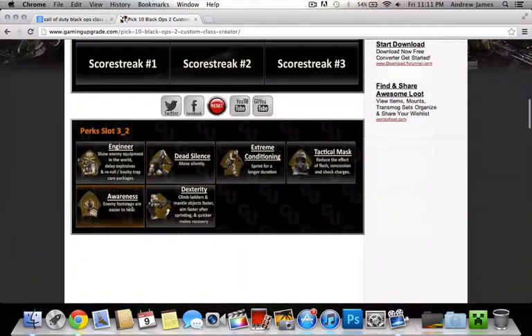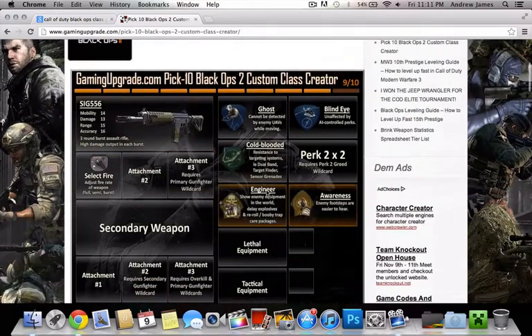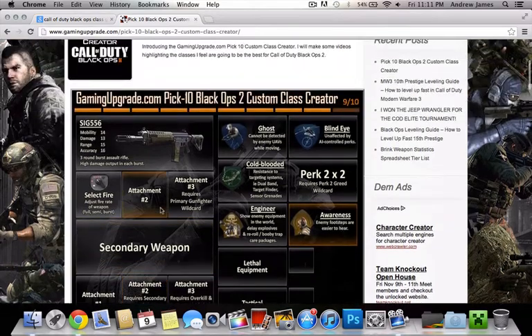And we want to go with Awareness here. With this, this is basically Sit Rep from MW3. Cold-Blooded here is basically Assassin. Except for Blind Eye, so just Ghost and Cold-Blooded was basically Assassin, and then we got Blind Eye. A little bit of a stealthy class here.